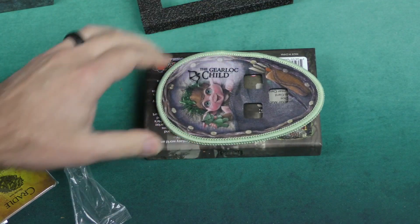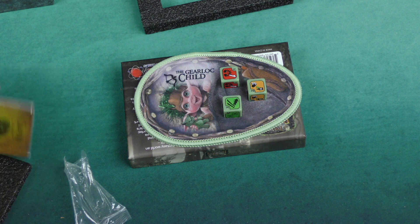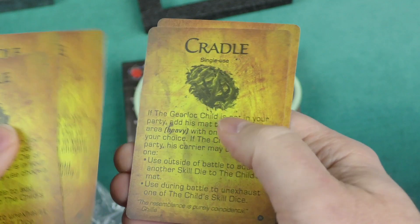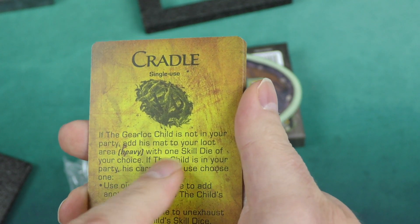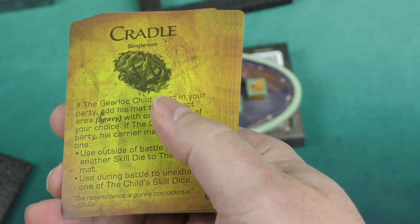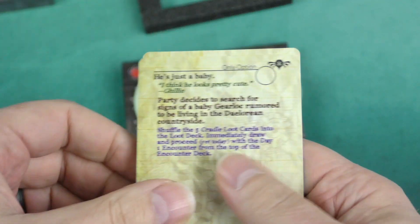If you had your little Gear Lock Child, you'd place the dice within the slots, like so. Here we've got five loot cards, and these are all single use — Cradle loot cards. It says: if the Gear Lock Child is not in your party, add his mat with your loot area; it's a heavy item with one skill die of your choice. If the child is in your party, his carrier may choose one: either use outside of battle to add another skill die to their mat, or use during battle to un-exhaust one of their skill dice. You would shuffle these into your large loot deck, and that would be a way to get the Gear Lock Child into play.